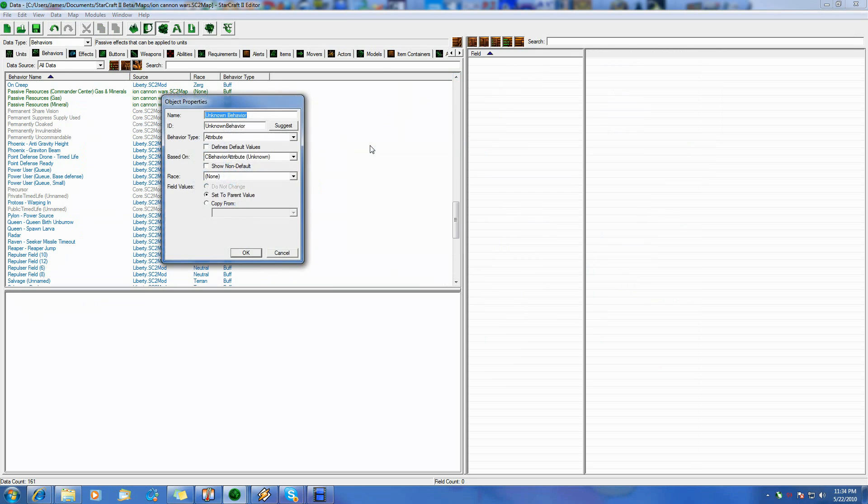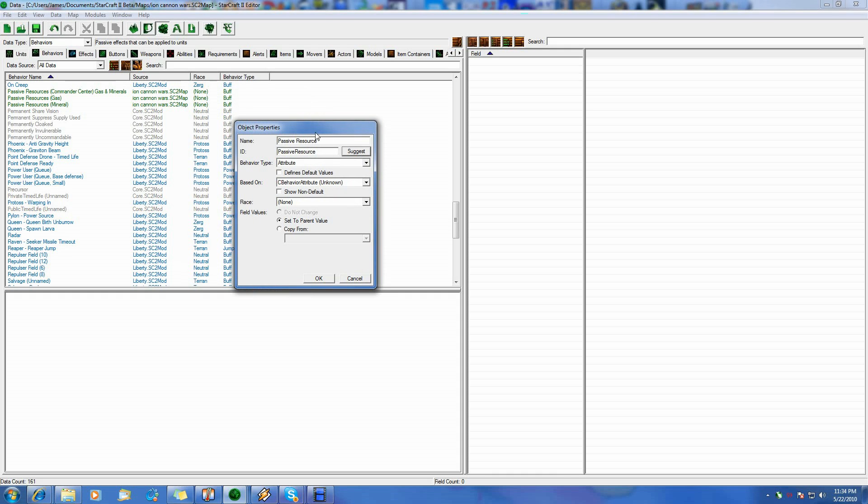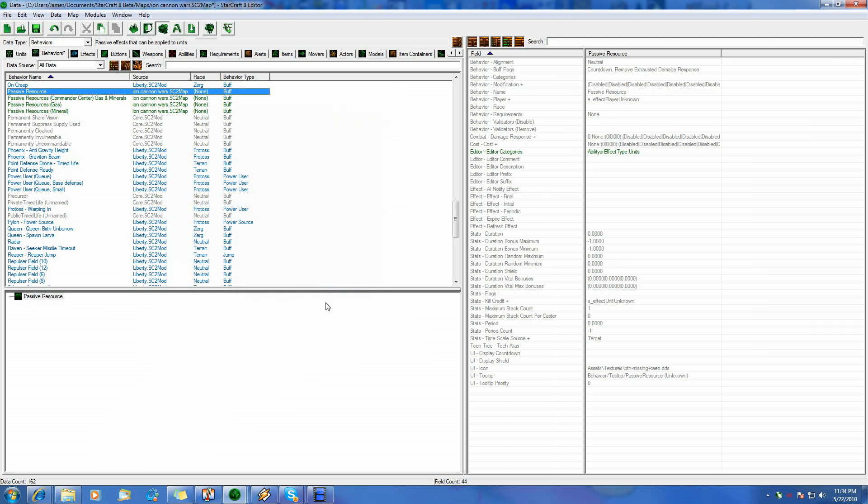So we're going to add a new passive resource behavior, and I'm just going to call this 'passive resource.' I know I already have two. So when I hit suggest it's going to come up different because I named it wrong — I put a couple of extra S's in there. Let me fix that. So there. We're going to go ahead and just do it straight so you guys can figure out what you're doing here.